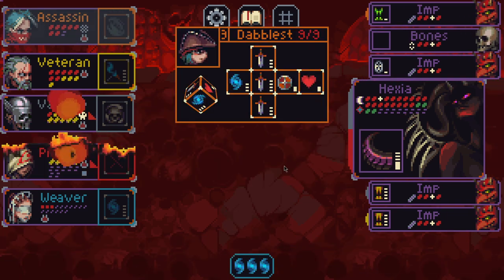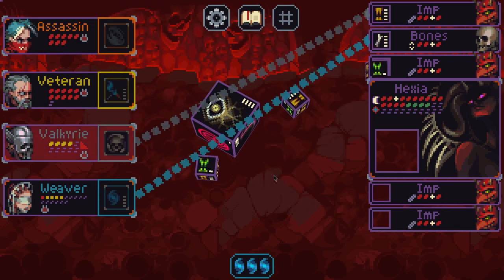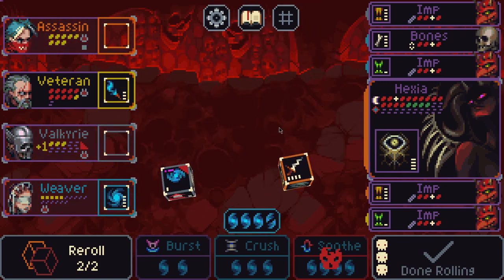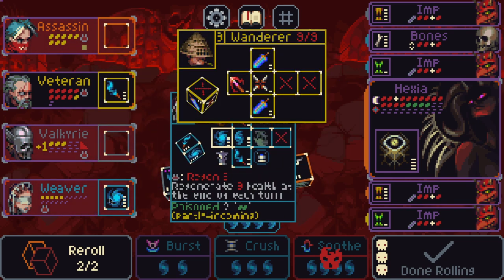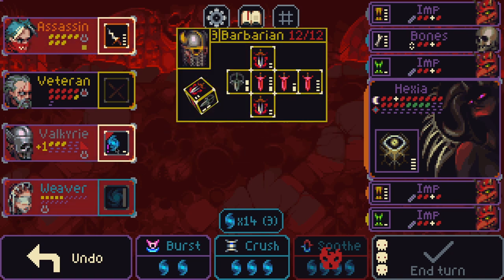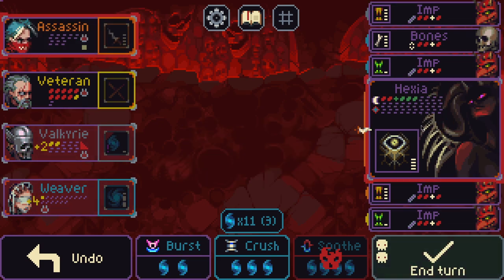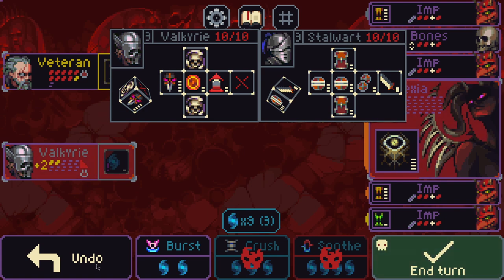Honorable mention for Dabolus — not particularly strong here, but it's nice to have a character with some defensive options in the Hexia fight. On the yellows, the only character worth mentioning that performs a little higher than his average weight class is Wanderer, because the fight will go long and the arrow will go long. The rest of the yellow characters are basically the same. Barbarian's always good — it feels silly to even say it. For the greys, Valkyrie and Stalwart are always good but they're particularly good here.